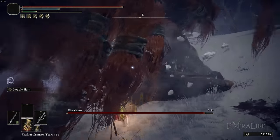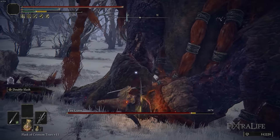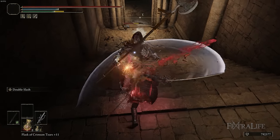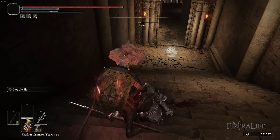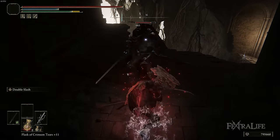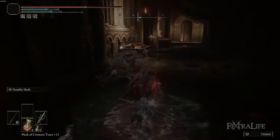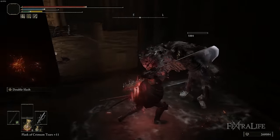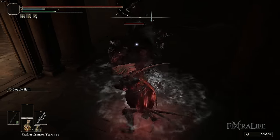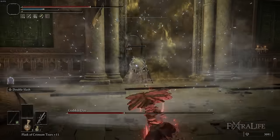If your damage output is nerfed in the DLC, your poison DOT on the enemy shouldn't be nerfed, so that could work out very well. I really love the heavy attack of the Serpent Bone Blade — it's kind of what makes it unique. It hits twice, which allows you to proc things like Millicent's Prosthesis or Rotten Winged Sword Insignia, and that works out really well. Katanas attack pretty quickly in general, so even if you're not using the heavy attack, you can still trigger those with regular R1s. On something like Rivers of Blood, you're also using Double Slash, which is also the Ash of War on Serpent Bone Blade — a pretty good Ash of War.